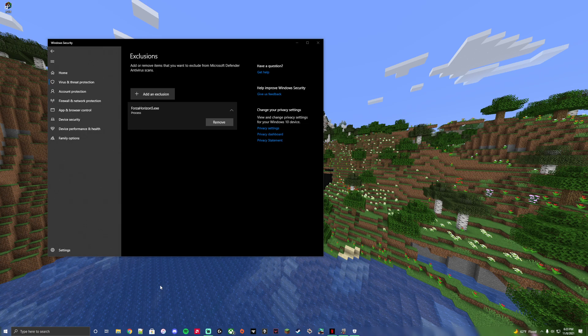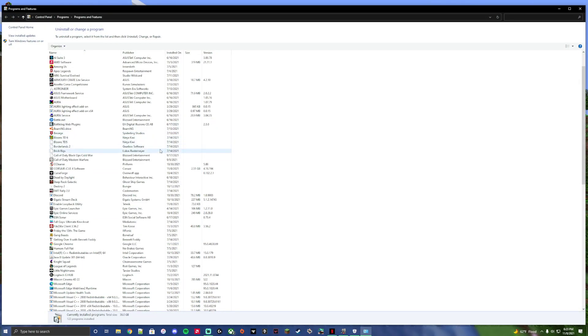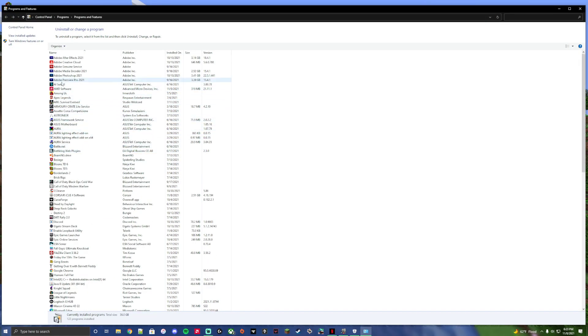If you do have an antivirus, unfortunately it's not as simple as just turning it off — you have to fully uninstall it. For me, I had AVG Tune-Up and AVG Driver Update Tool. I had to uninstall everything. For example, going to Programs, I had to uninstall anything that said AVG — all three of those things. Once they were gone, I restarted my computer.